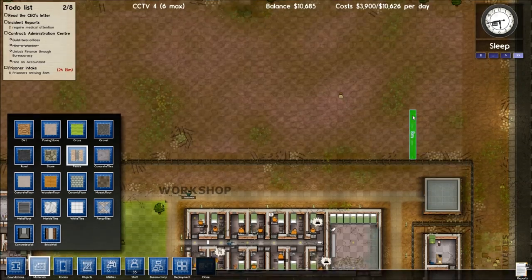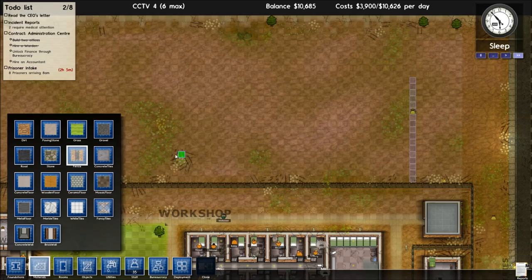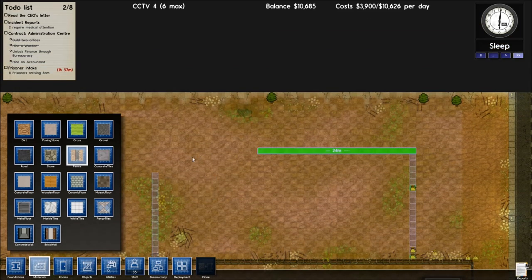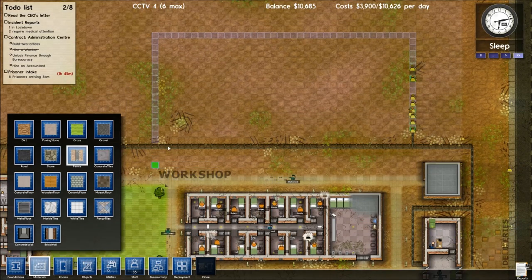Go from there. Just extend this like this. Like this. There we go. And when that's done, we'll delete this wall here and we will build this cell block.